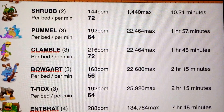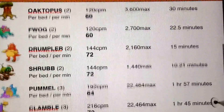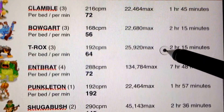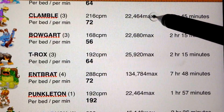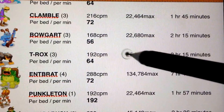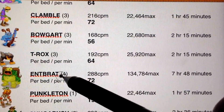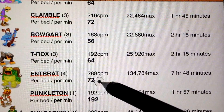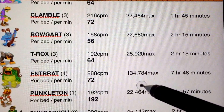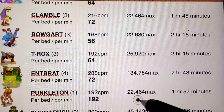Take a look at this — the Pummel and the Clamble, 22,464 is their max, which is the same as the Punkelton. The Punkelton is 22,464 max. But the interesting thing is the Punkelton is only one bed, where a Clamble is three beds — they have the same max, but Punkelton has that max for one bed compared to three. So Punkelton is making 192 coins per minute because he's a one-bed monster, compared to an Enterbrot who is a four-bed monster — he's only averaging 72 coins per bed per minute. But of course he's got a much higher max, so if you turned off your game and picked it up eight hours later, you'd have 134,000 from your Enterbrot, where you'd only have 22,464 from your Punkelton.